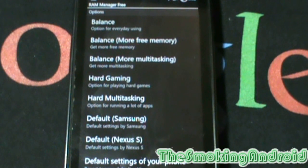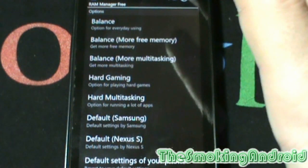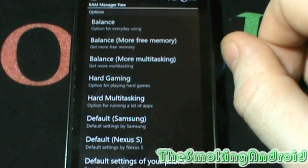Today we have RAM Manager for your rooted Android device. Designed heavily for Samsung devices, the app is still designed to work on most Android devices. What the app does is increase performance with switching between apps quickly, increases system smoothness and lets you multitask like never before, while still providing you with the memory we all greatly cherish.